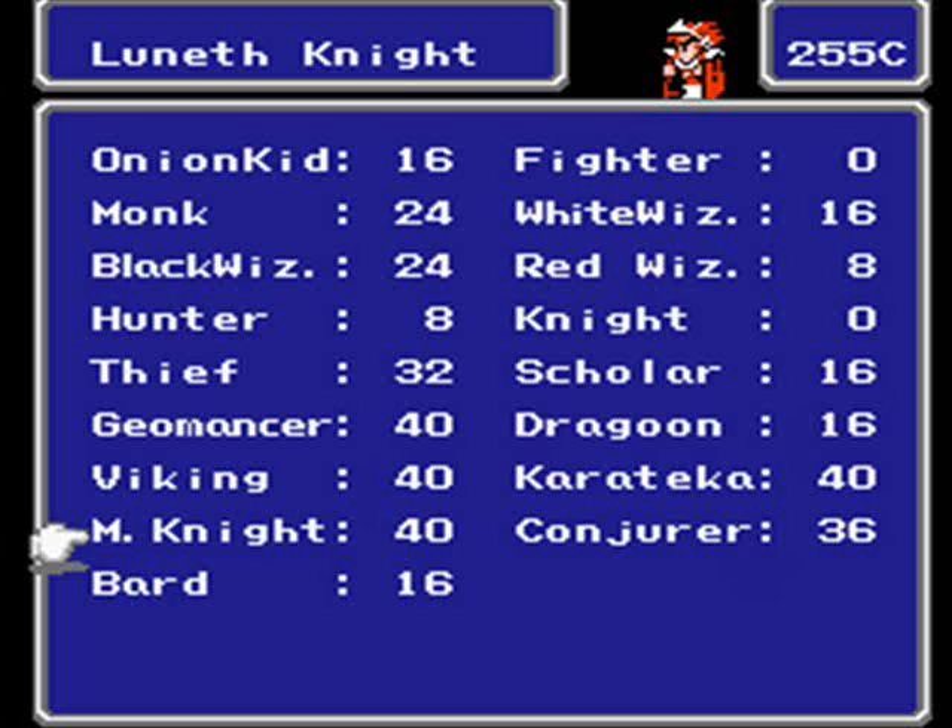We also get the Karateka. To make it easy to understand: Knight is to Fighter as Karateka is to Monk — it's basically a complete upgrade to the Monk. I'll be turning us into that today. Then we have the Mystic Knight — it's an odd job class, offensive, uses Katanas like the Masamune or dark blades. I'll go over how dark blades work much later; we'll use the Mystic Knight in a specific dungeon where you're going to need it.